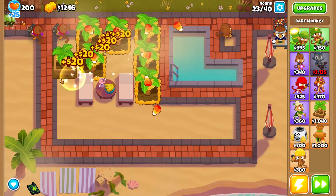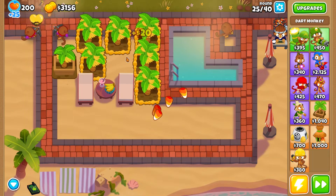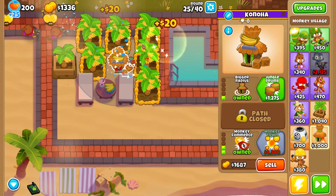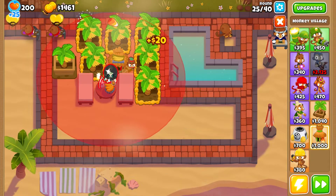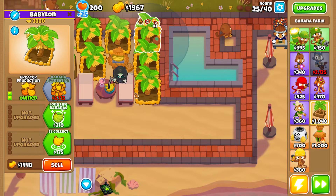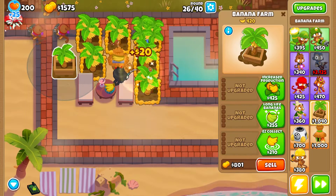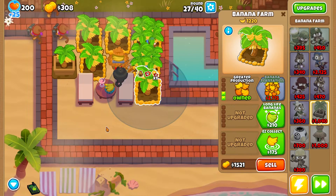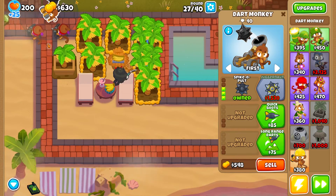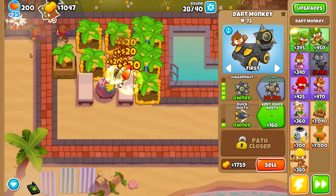Meanwhile, we are upgrading a few dart monkeys to 0-3 — the crossbow guys — and we will eventually upgrade them to crossbow masters later. We place the farms and the monkey village 1-0-2 to get the discounts. After getting those discounts, we upgrade all the farms to the 3-0-0 upgrade path. What does 3-0-0 do? It basically triples the income from the farm. The difference between 2-0-0 and 3-0-0 is that 3-0-0 has tripled the income.